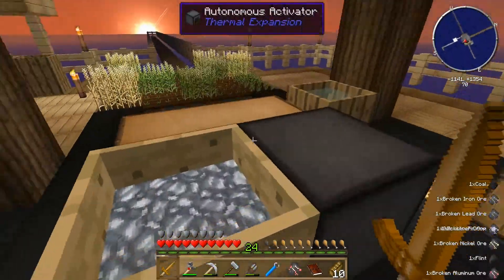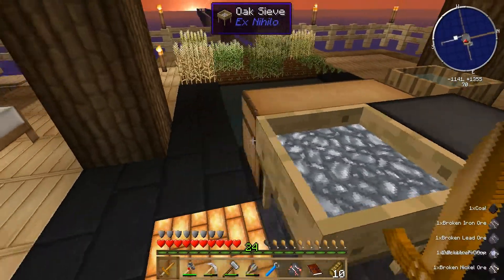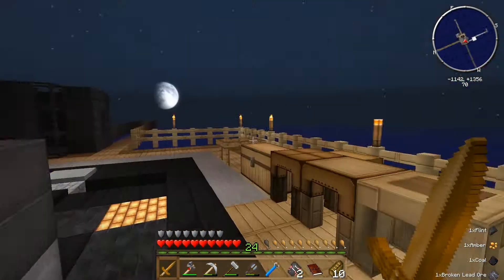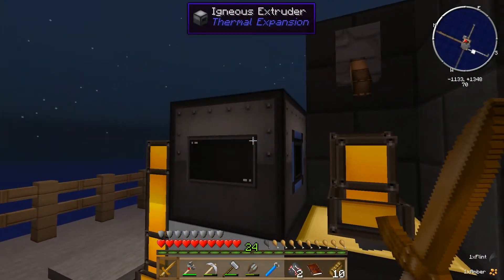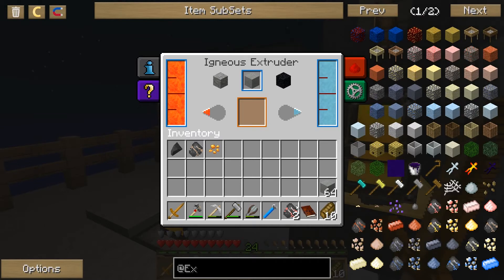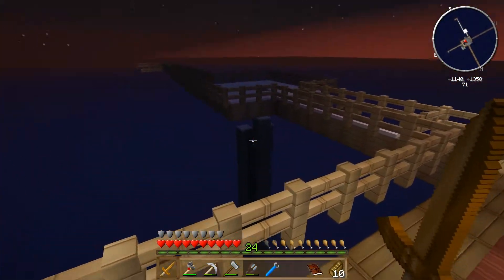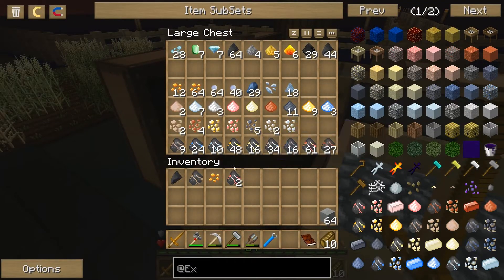Between this episode and last, I've just been letting the Autonomous Activator sieve me up some materials. I've got a pretty good amount of materials now. And over here, I've got my Igneous Extruder making smooth stone, which is what I want to use for making my stairs. I'm going to get to that this episode.